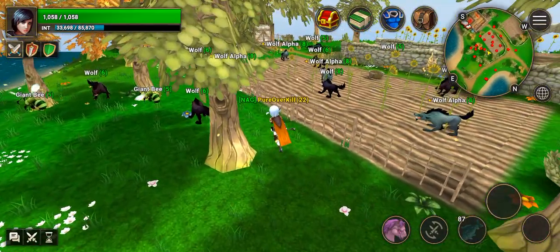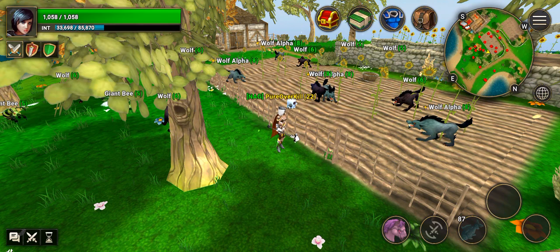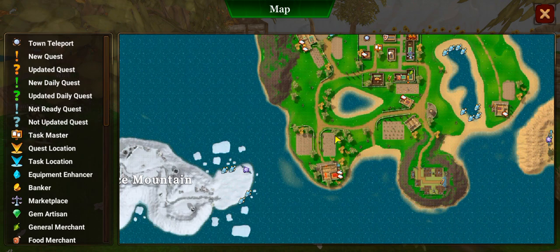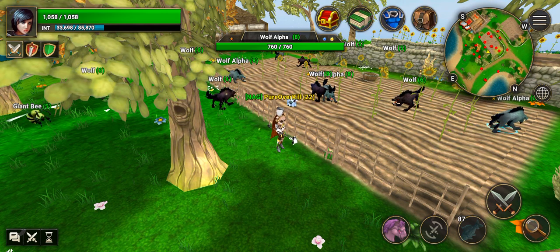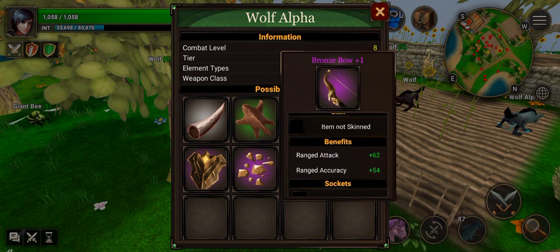Hey guys, so this is the archer bronze gear plus one guide. First off, we are here — as you can see, these are the wolves. You want the alpha ones; that's where you're gonna get the weapon.